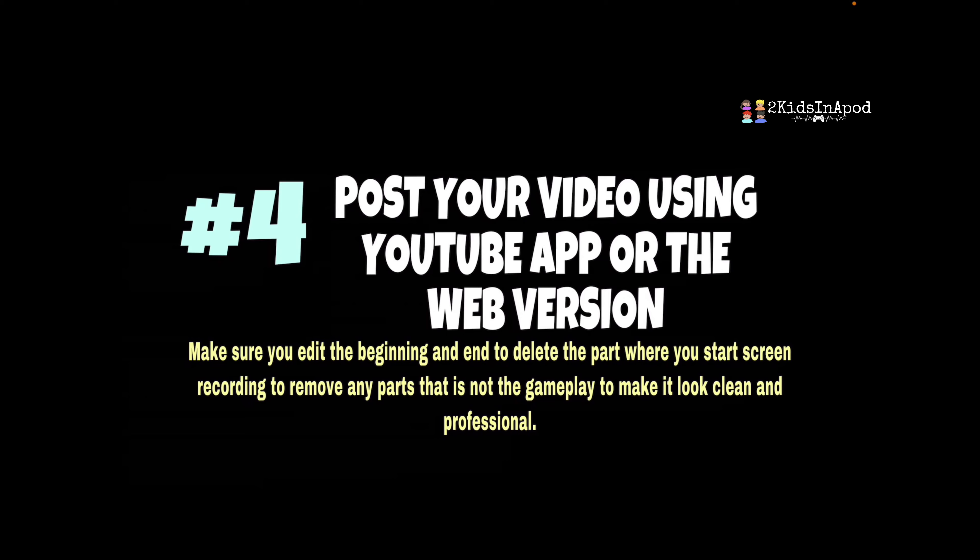Last but not least, number four: post your video using the YouTube app or the web version. When we started, I didn't even know how to edit a video, but the good thing is you can use the editor built into YouTube before you post. Make sure you edit the beginning and the end and delete the parts where you start screen recording, to remove anything that isn't gameplay and make it look clean and professional. I've seen a lot of YouTubers who show where they start screen recording — it's a turn off because it looks unprofessional.